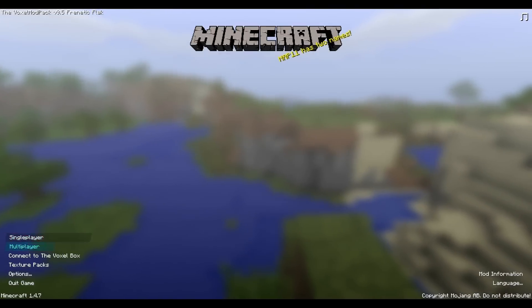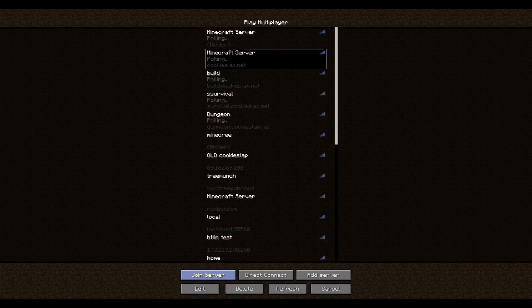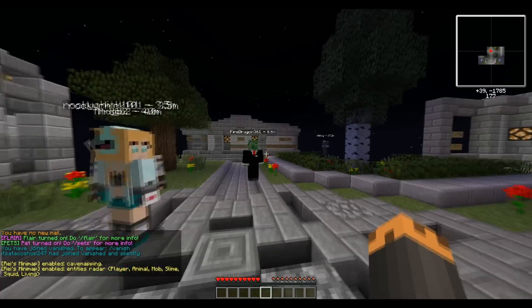But the new thing that's really cool is if we go back to Cookieslap. You may have seen the big giant sign that says Servers up behind Cookie Slap. The fencing is now no longer blocked over there. So basically what you're going to be able to do is go over and enter one of those portals on those islands, and that will take you to the designated server.